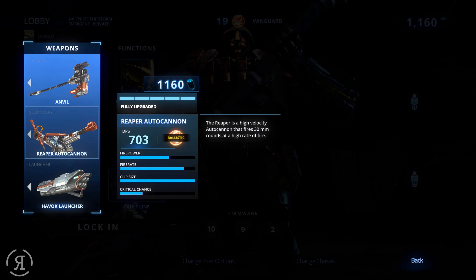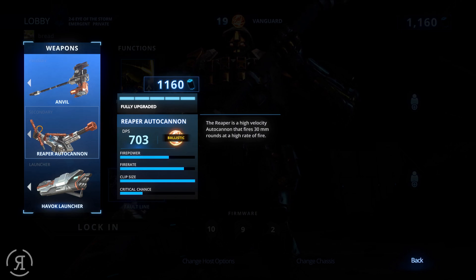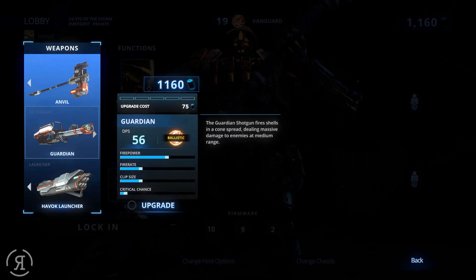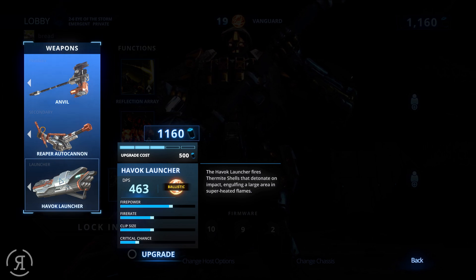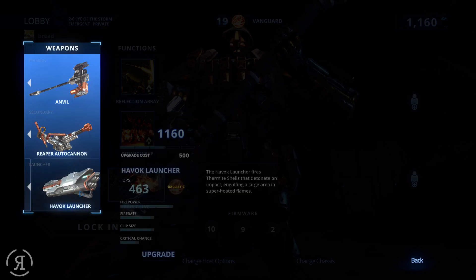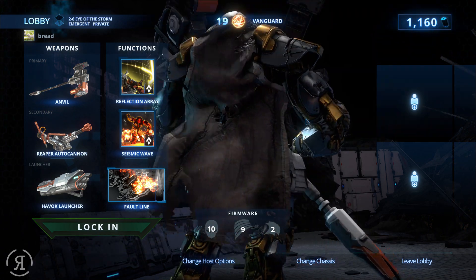The Reaper Autocannon fires 30-millimeter rounds at a high fire rate — very damaging. Even though the DPS on the Anvil is 5,400 and the DPS on this is 703, I like this a lot more than the melee weapons. Then we have the Guardian shotgun, which I haven't upgraded. There's also the Havoc Launcher — basically a napalm launcher — and a mine launcher for proximity mines. I very much like the Havoc Launcher for big bosses.